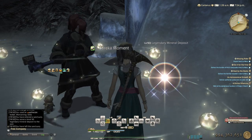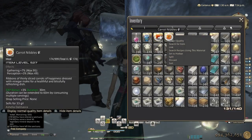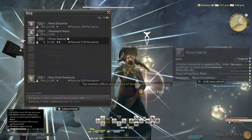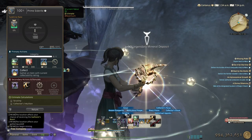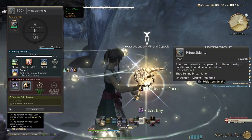Here we are at the miner node. Let's not forget the food this time — carrot nibbles, pop it. No gathering attempts plus 2 this time, which is a shame. Same rotation: scrutiny, Collector's Focus, meticulous.